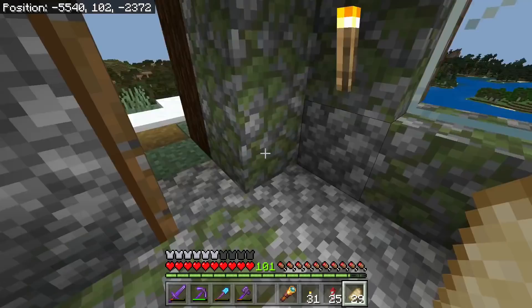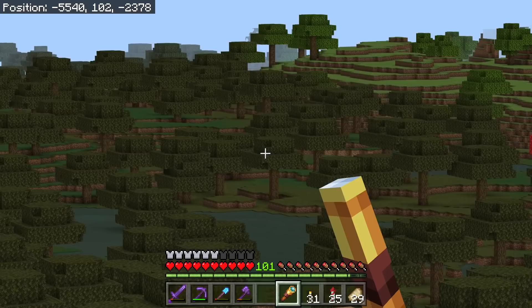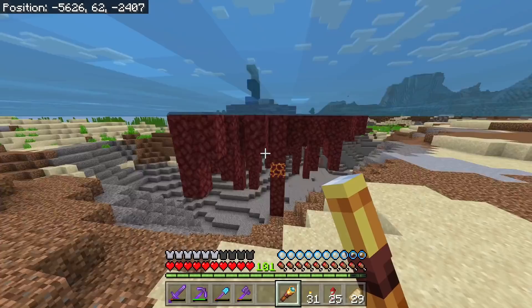I forgot the exact name but it takes you to your death location — like a recovery compass. All I saw was criticism in the feedback area when it was shown on Twitter. It's a cool mechanic for early game. Everyone's main concern was about hardcore players, but I guarantee hardcore is probably like five percent — not even that — of the player base.